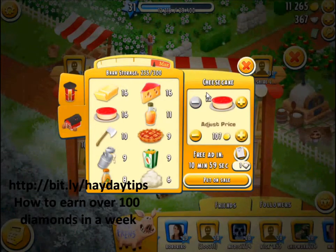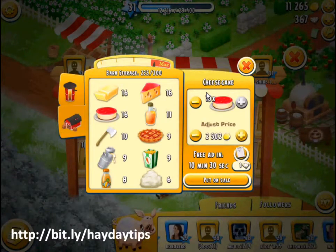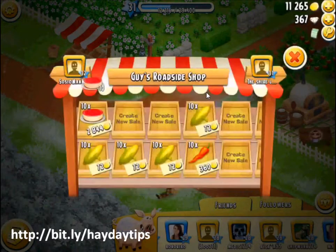One cheesecake is at the max price of 284. He just brought me seven. A good trick if you don't want to get orders for cheesecakes or any very expensive items: always keep a good amount of that stock in your silo or barn. At my current barn size, I keep around six or seven units, which reduces the number of orders you receive for those items.